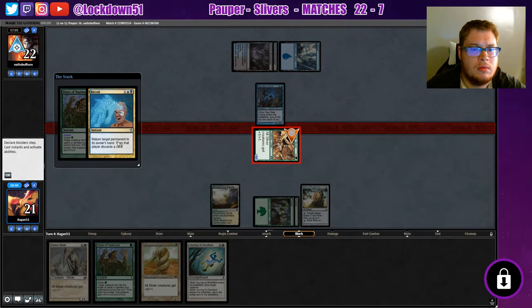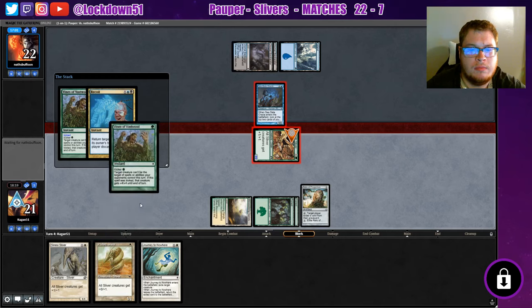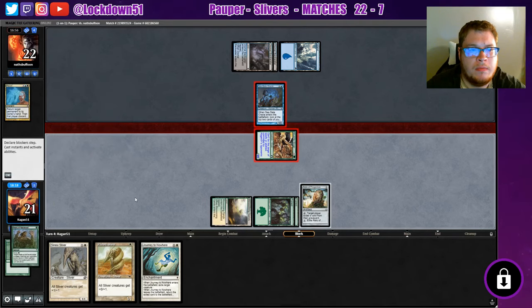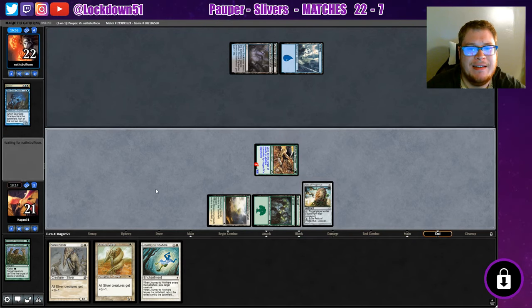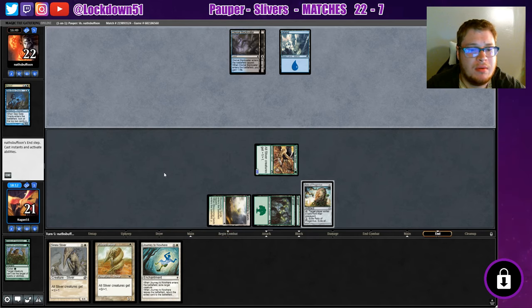There's the counterspell. Well, that's not good either. So what are you targeting with this exactly? Are you targeting this? It's hard to tell what he's targeting with this. Fine. We'll do that. Seems like a lot. But I don't want to discard my Muscle Sliver — no thank you. Kind of forced our hand there.